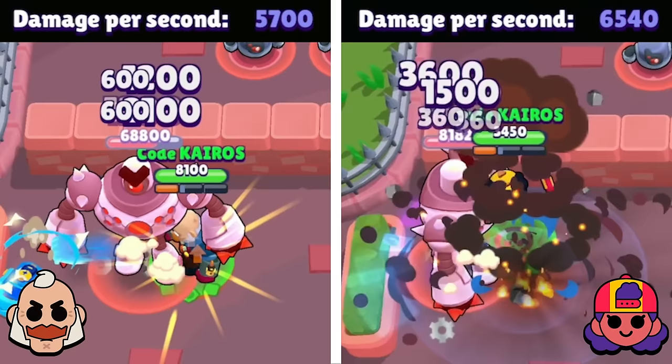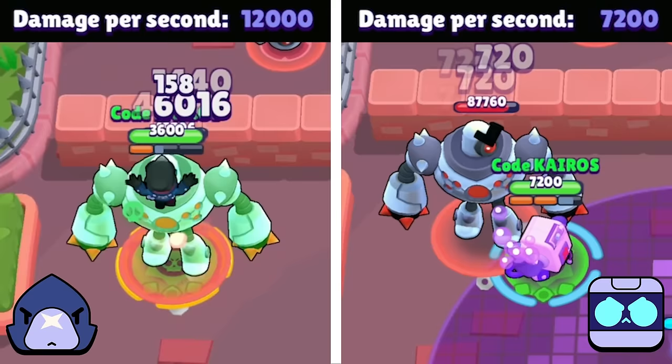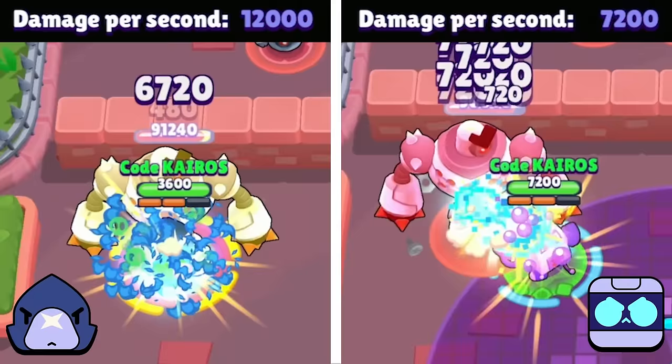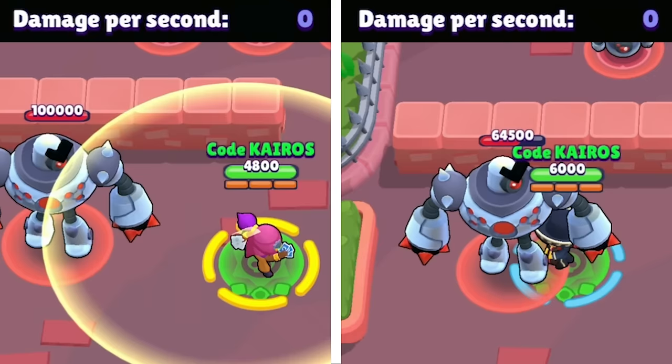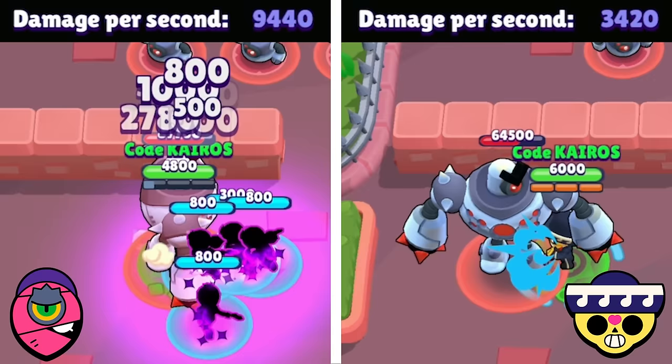Next is Sam vs Meg. Meg perfectly times her super so that her mecha is destroyed and her heavy metal star power activates, giving her just enough damage to barely beat Sam and move on. Next is Crow vs Ape-Bit. Crow jumps and lands in the center of the boss so that almost all of his daggers and his super hit the boss twice. Despite Ape-Bit's projectiles each dealing more damage, Crow has way more damage overall, so Ape-Bit gets eliminated and Crow moves on. Next is Tara vs Poco — Poco is not known for dealing much damage and doesn't even have enough time to use his super after three attacks, whereas Tara times her gadget, super, and regular attack to all deal damage at the same time, so Tara clearly moves on.